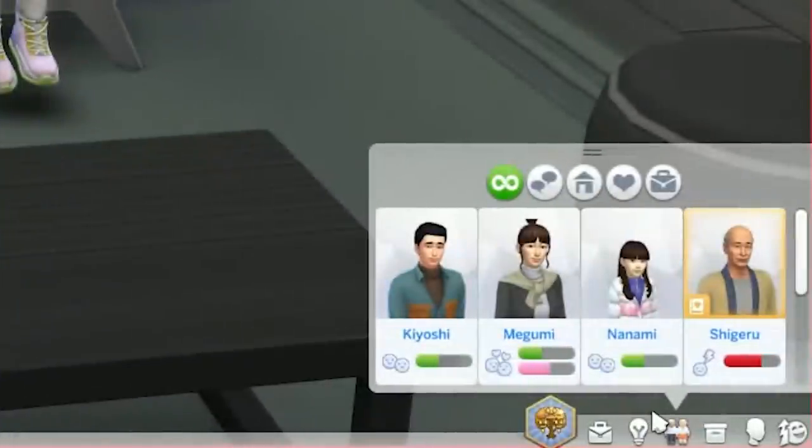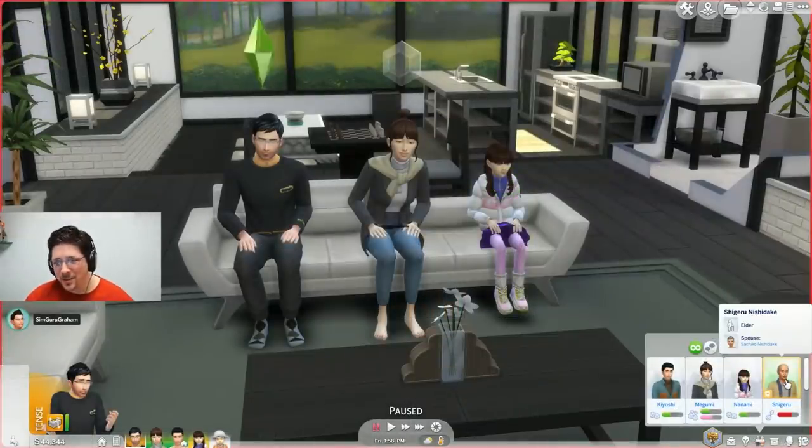When a Sim gets a new sentiment, their relationship panel will have an outline, so you have some idea something has changed. It's cool this is a free update, and Sims will be able to have 4 sentiments at once.